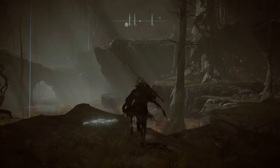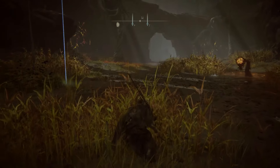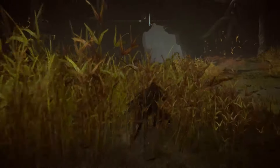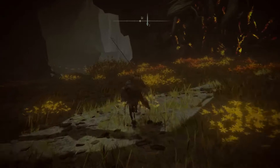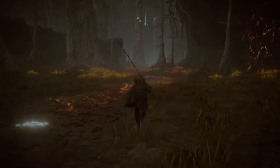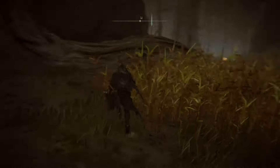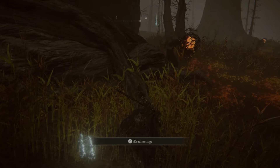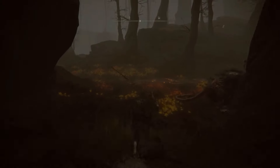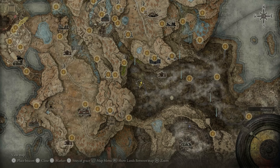From the Abyssal Woods Grace, head straight and follow my path — on the way we are going to sneak past three untouchables. From here you want to climb the rocky structure and say hello to this very special bird, and from here we hit this site of grace.